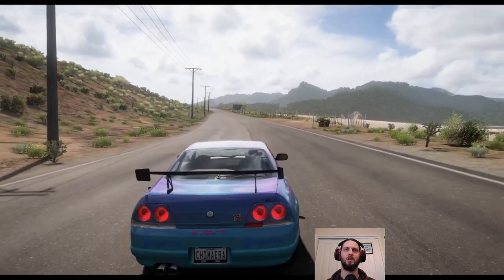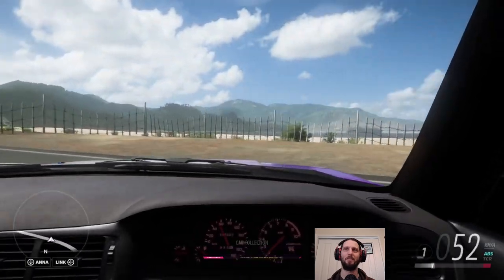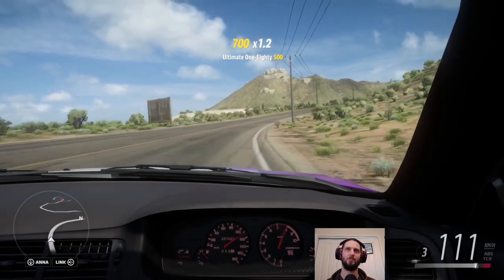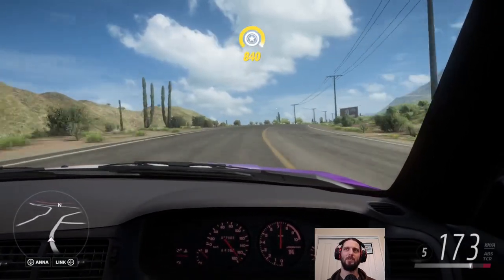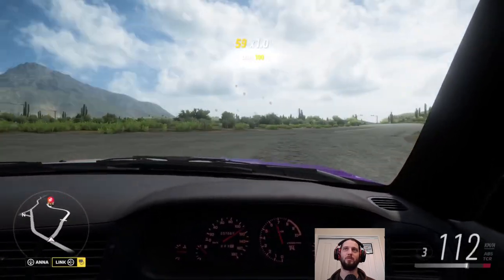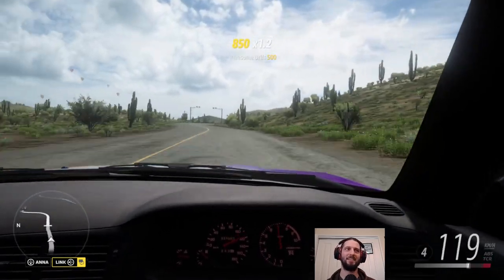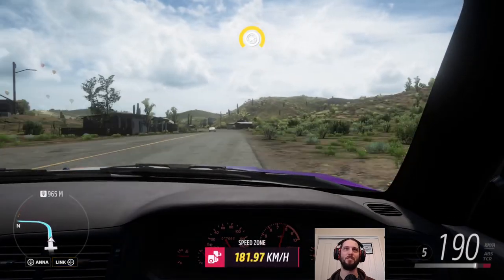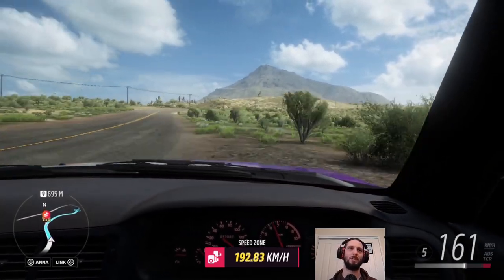We're back in our GT-R — not the one we just won, but the one that we had already upgraded for the previous speed check. We'll turn around real quick and head up towards the speed zone. We've got to get over 195 — 196, I think. We want to enter the speed zone with a decent amount of speed first, because we know we're going to scrub some off coming through the zone itself. We weren't able to upgrade the tyres.